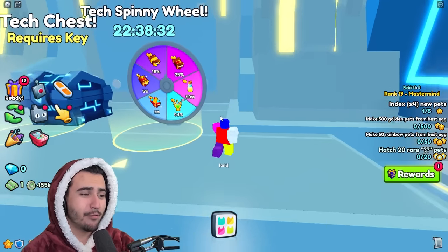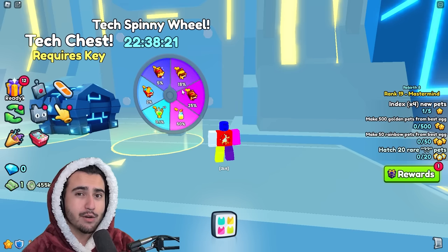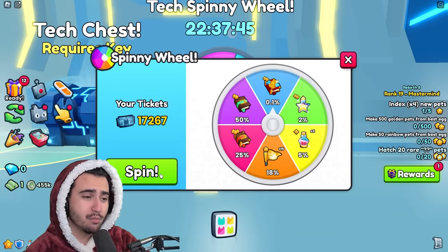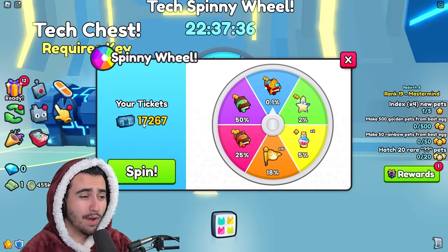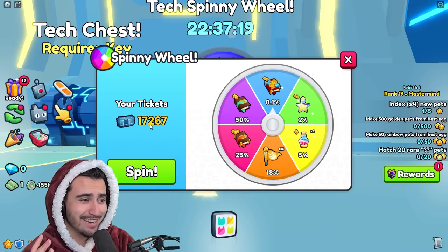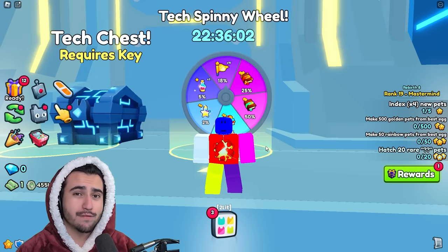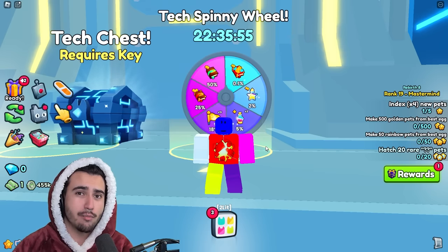This method has been in the game for quite a while, and you can actually do this with all three of the spinning wheels — including the one in world one and the brand new void wheel in world three. In order to do this method, all you have to do is come here, click spin, press F on your keyboard, press F again, and then you're done. You can just keep repeating this process to spin the wheel very, very fast. Using this method, I hope to get through all 17,000 of these spinning wheel tickets quickly. And because this method is so easy, you can easily set it up on a program like Tiny Task to do it automatically for you overnight.